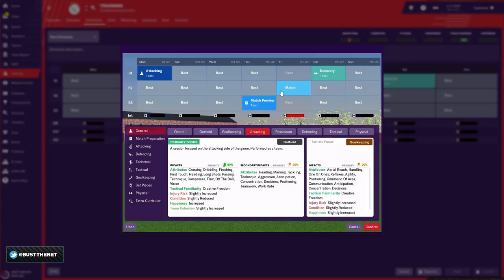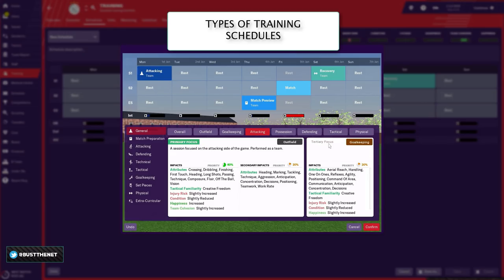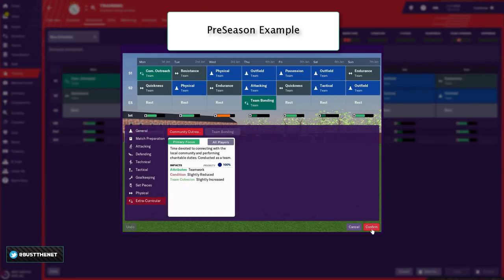Now it's time to look at training schedules in a bit more detail. When you create your training schedule, you think of your sessions during a day. There are training sessions that work on improving tactical familiarity and attributes, sessions focused purely on improving attributes without tactical familiarity, sessions preparing you for upcoming matches, and sessions dealing with set piece deliveries. There are also programs to increase team cohesion like community outreach and team bonding.